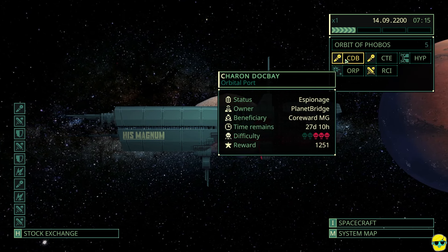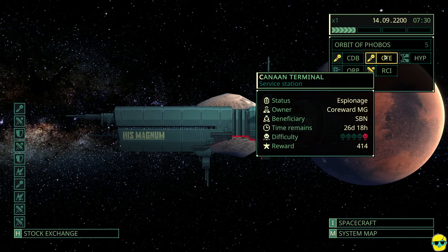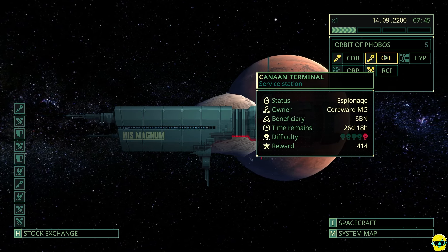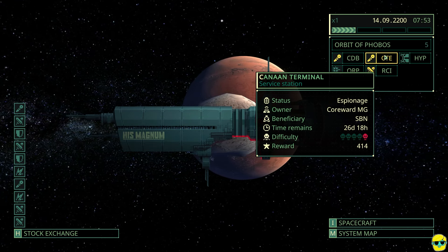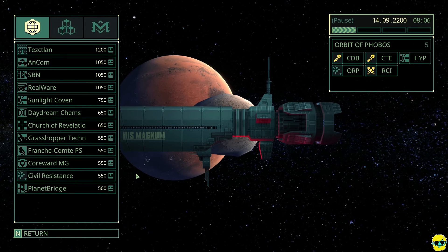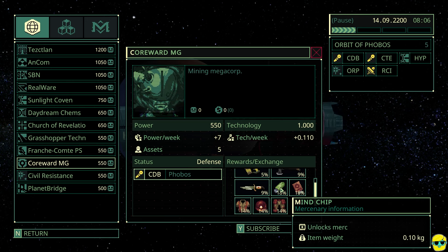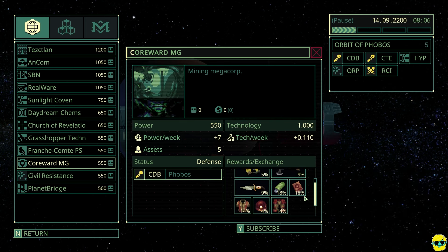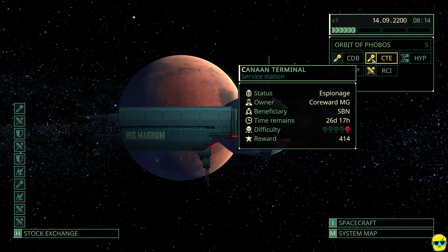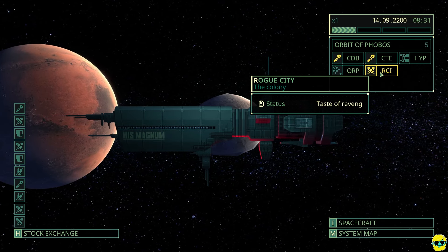We have three mission choices: two espionage missions and Taste of Revenge. If you mouse over a mission, it tells you who the owner is, which is important because they give you a reward from their trading loot table if you complete it. It's Coreward MG — we push H to open the Stock Exchange and look at Coreward MG. They have an 18% chance to give us class chips, 18% chance to give us mine chips, and some other stuff. So that's actually a pretty good opportunity to get chips. We have 26 days left before this mission expires, and Taste of Revenge does not go away.